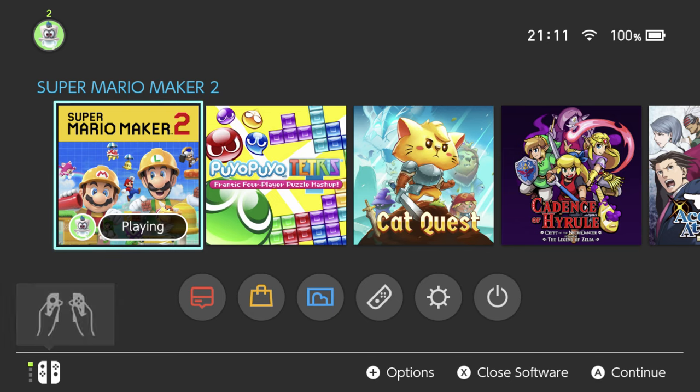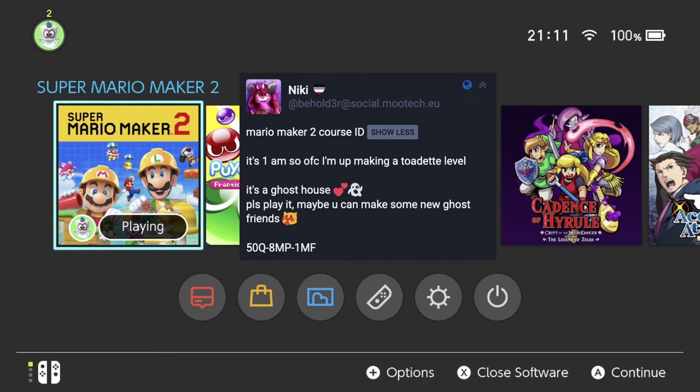Hey there everyone, this is Danielle playing another Mario Maker 2 viewer level. This one's by Nicky. Here's the description: it's a Toadette level, apparently. It's a ghost house. Maybe you can make some new ghost friends — that sounds pretty cute to me. So I'm looking forward to that.